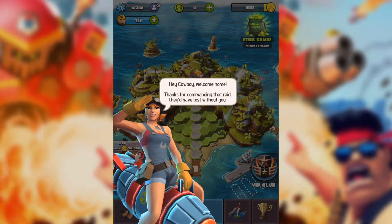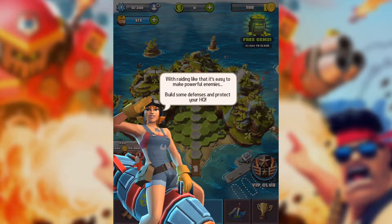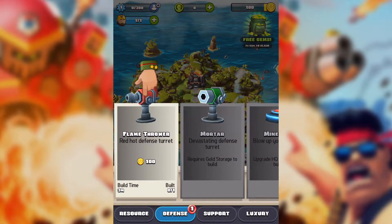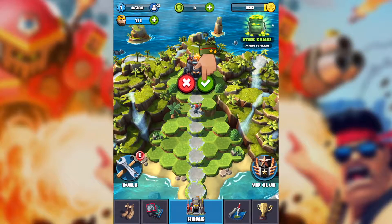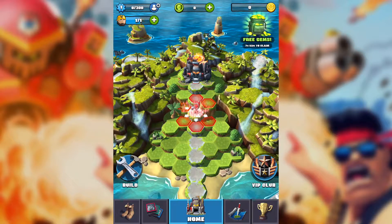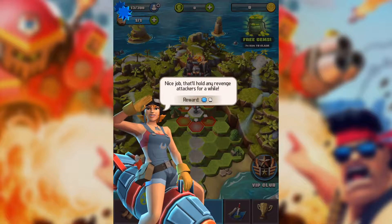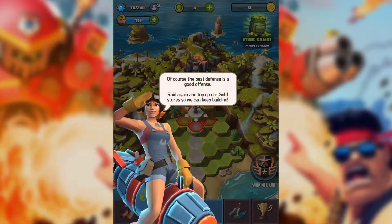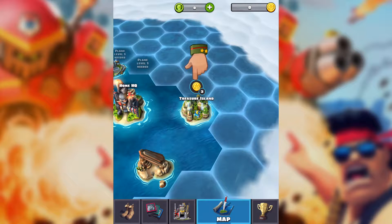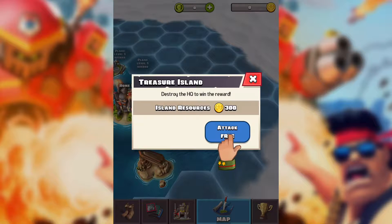100 gold reward. Raid Headquarters, nice! Now the robots — hey cowboy, welcome home. Build defenses and protect your Headquarters. Flamethrower — let's place it around here. Finish the upgrade. Thanks for the free Flamethrower. Map: Treasure Island.